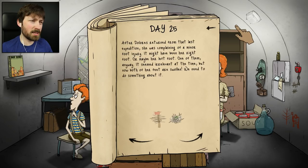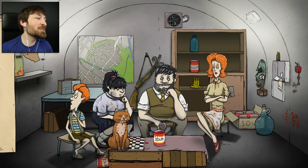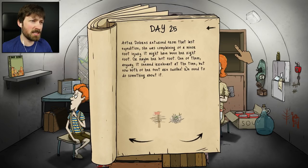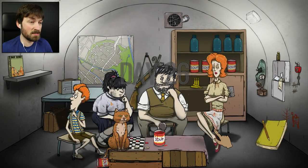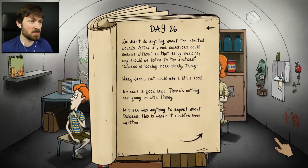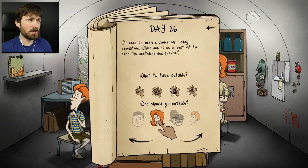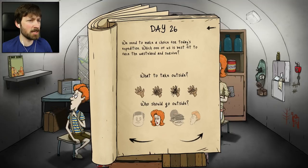After Dolores returned from that last expedition she was complaining of a minor foot injury. Your feet look completely fine - it's ridiculous, your expedition was three weeks ago. Now both of her feet are swollen and we need to do something about it. I can't chop her feet off with the axe. I guess she's just going to get ill. We didn't do anything about the infected wounds - after all, our ancestors could survive without all that fancy medicine. Dolores is looking more sickly though - it's probably for the best that we send her out into the wasteland, because I'd rather not have her rotting in here.